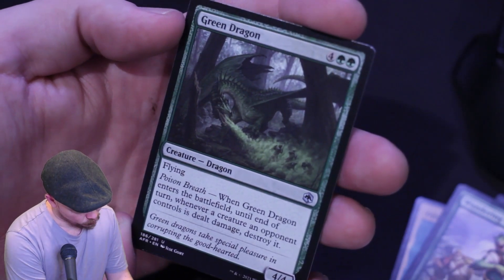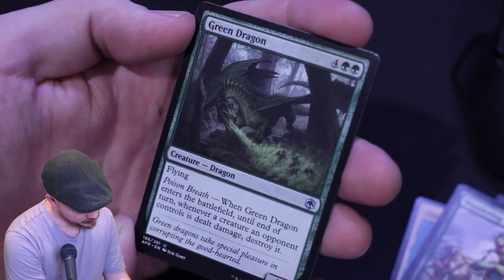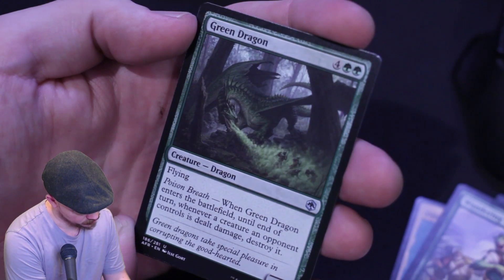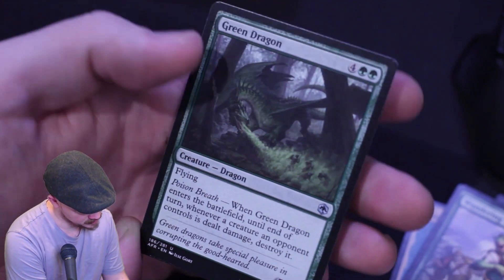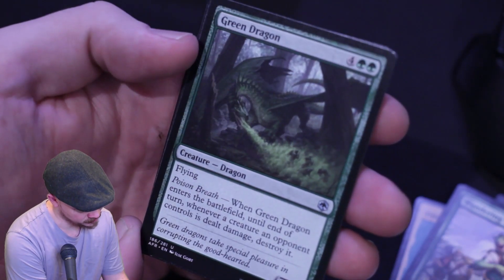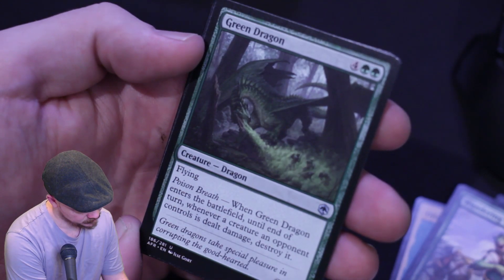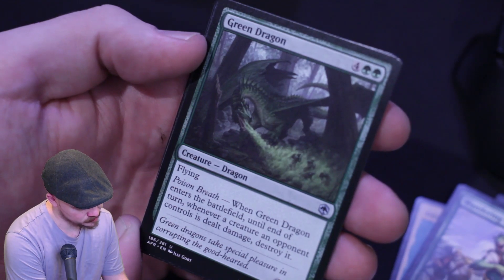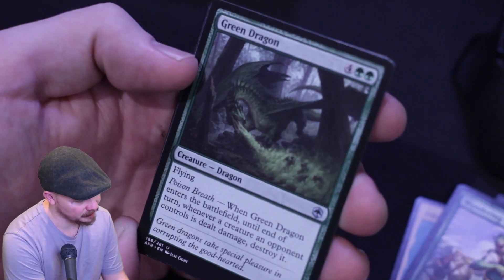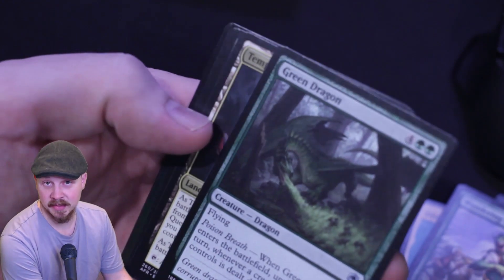Green Dragon — flying 4/4 for six mana. Poison Breath: when Green Dragon enters the battlefield, until end of turn, whenever a creature an opponent controls is dealt damage, destroy it. So it's like deathtouch for everything — even your burn spells and stuff. I could see that being a Commander sort of card. I'm not sure I'd play it, but that's a cool effect.